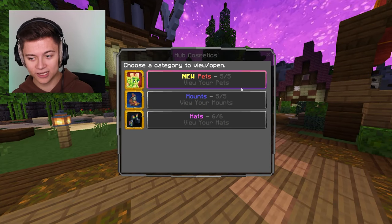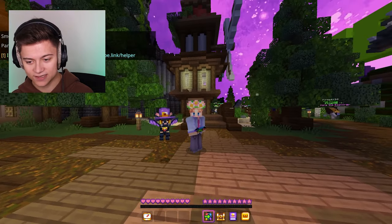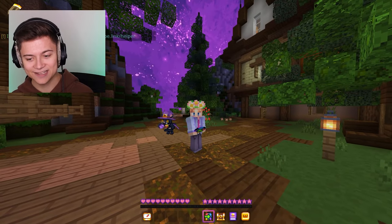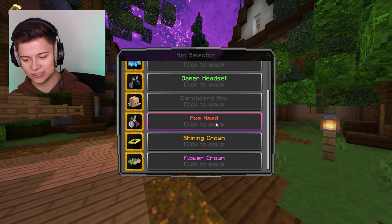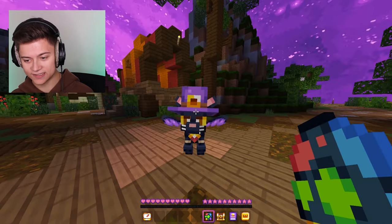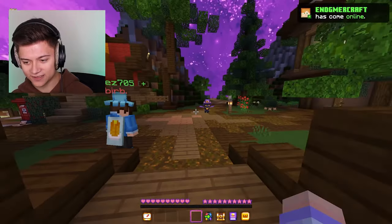There's actually one last thing I want to show you guys — they also released a new cat pet. As you guys can see, we actually have this cat over here and they're actually flying with dragon wings — that is actually so cool. I don't think you can change the color of it. It's actually still pretty insane in game and it follows you around and everything.